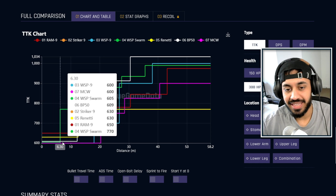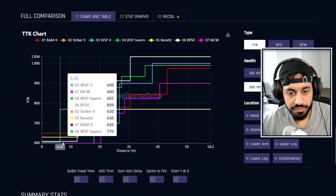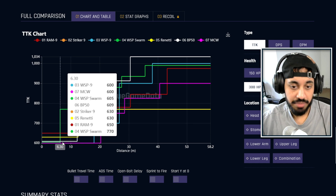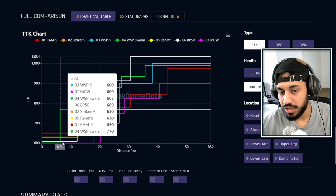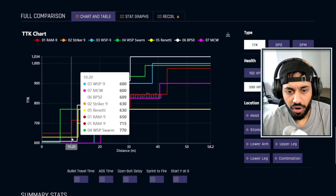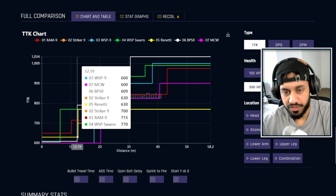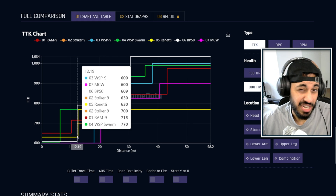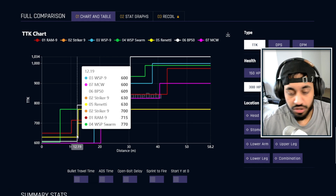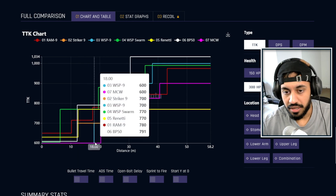Another quick thing to mention is the damage drop-offs. These can be extended with attachments, but as it stands, the gun that drops off the quickest is the WSP Swarm — that's obviously why people tend not to use it as much, because you can't really use it past that 5m mark. If you're always point-blank, then it is probably one of the better guns. Next to drop off is the Ram 9, then gradually it gets further away. At about 15m, that's probably the best range to be using an SMG anyway. The assault rifles do extend a little bit further.